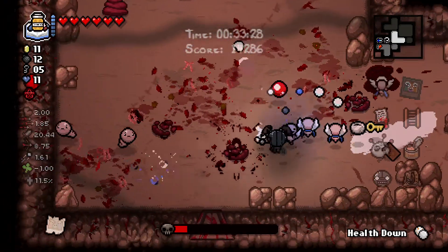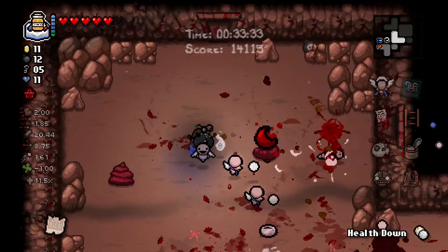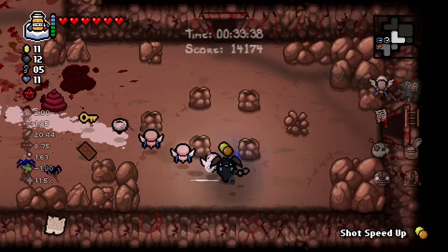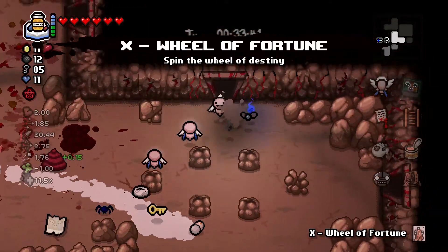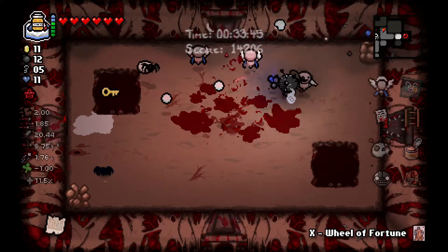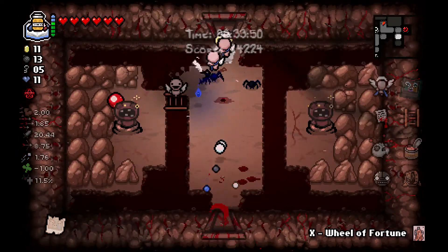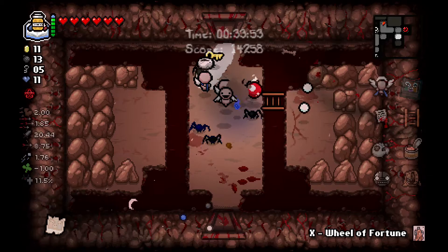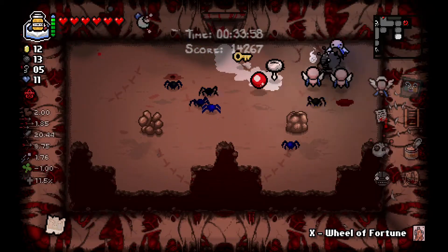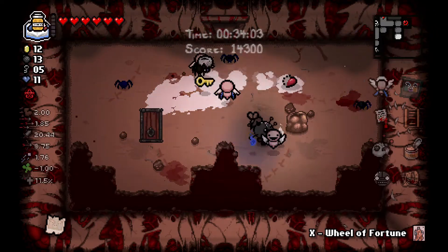A fortune - stop swapping that pill for that card. I didn't see that red poop - but I get a red heart. What's this pill? Sunshine - Shot Speed Up. Shot speed up is so high! Either it's because I have those two friends or because it's actually a thing, my tears firing rate isn't that bad anymore. My firing rate is 1.85, which is low, but I have loads of damage. Oh look at that - something was revealed.